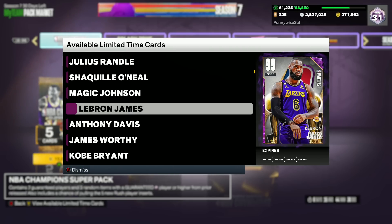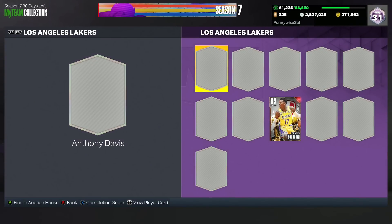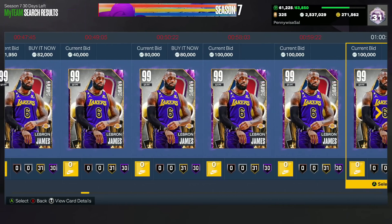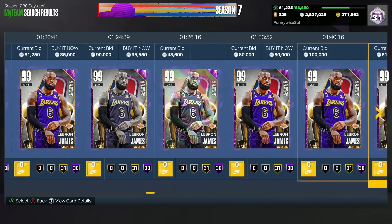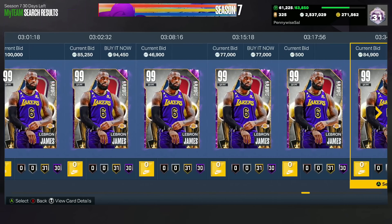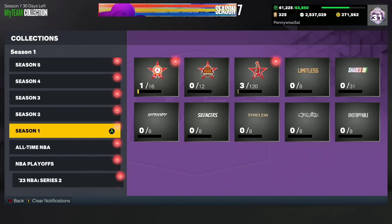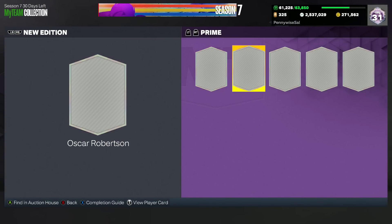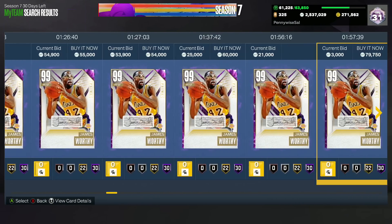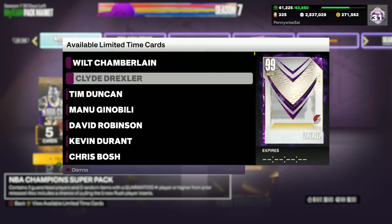If you want a James Worthy or a LeBron, they're still decent small forwards. LeBron is now a buy now going for about 70 to 80,000 MT — still a very decent small forward. And then you look at James Worthy, a card from Season 5 in the new edition set to lock in for Terry Dischinger. He's now all the way down to about 50,000 MT, which is really good. He's a solid small forward, so James Worthy is another card I'd at least look at picking up and adding to your squad.